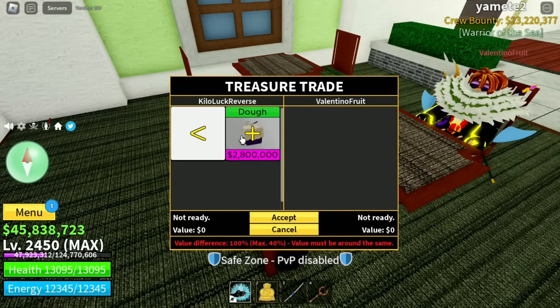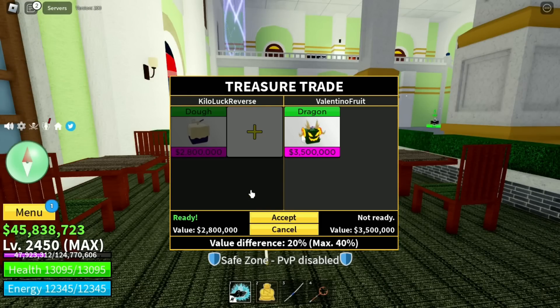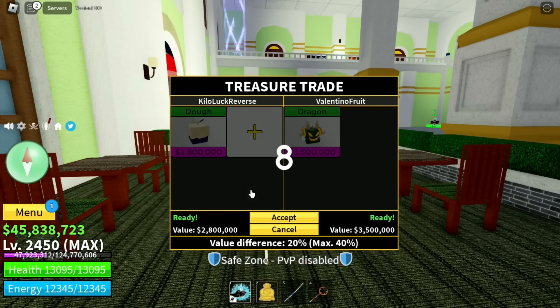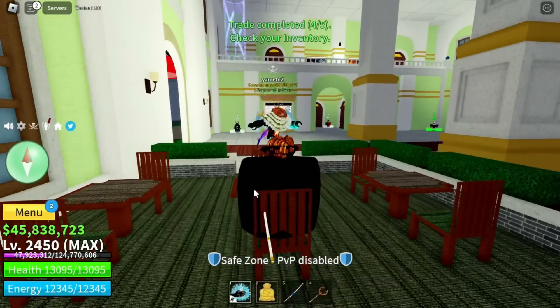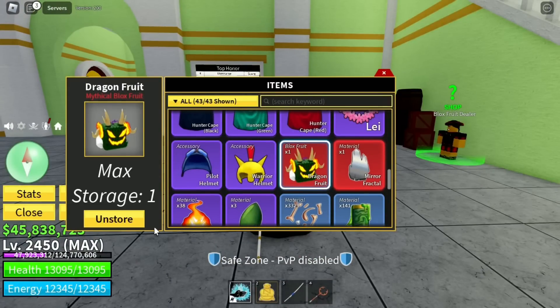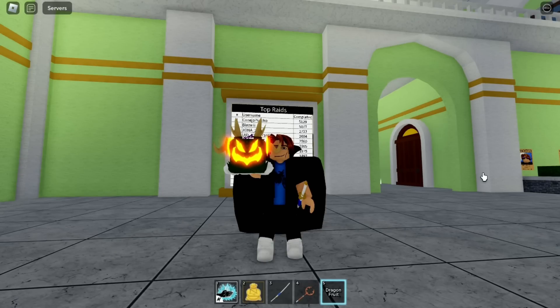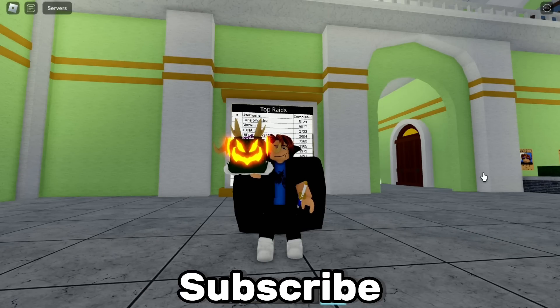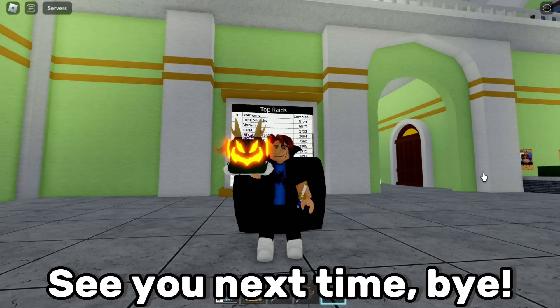Here is the last trade of the video — I'm trading with a guy named Valentino for a dragon! The only fruit I have in my inventory is a dog fruit, which is insane — from kilo to dragon in just one video. Let's count: five, four, three, two, one — we finally did it! We finally got dragon! This is literally the only fruit I have. I'm going to give away this dragon to a random subscriber — like, subscribe, and comment your favorite trade from this video. Thank you so much for watching, see you next time!